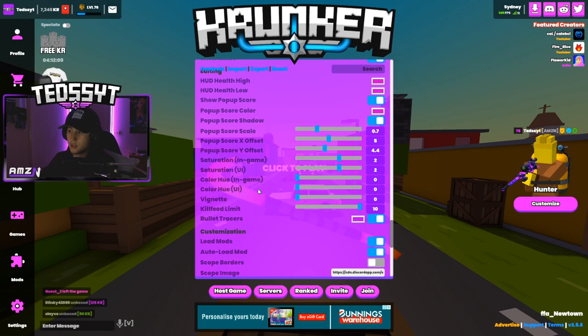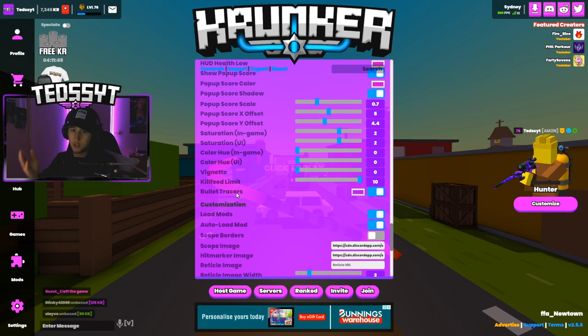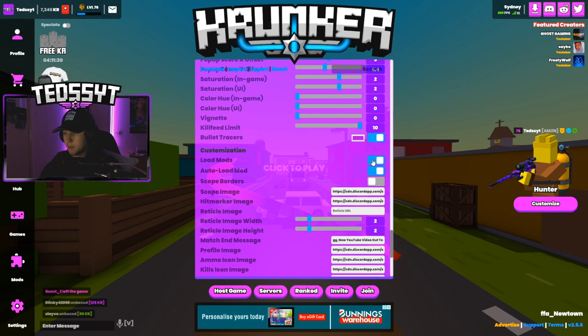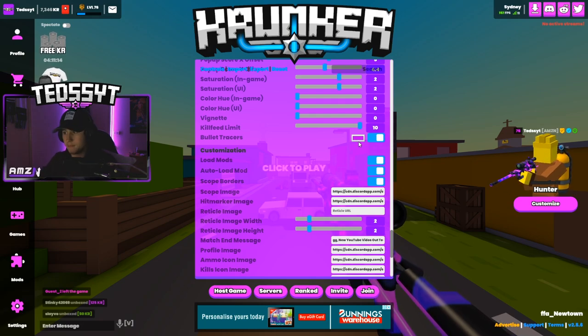My saturation in-game is on 2, saturation UI is on 2, color in-game is 0, color hue is 0. Vignette — which makes it darker on the outside — I have that set to off. Kill feed limit is on 10, seems pretty normal. Bullet trace color is purple — again, purple everything. I have load mods on and auto load mods, so whatever mod I put on it will auto load every time I load the game. I usually use Crucial — it smooths the map and looks very nice.